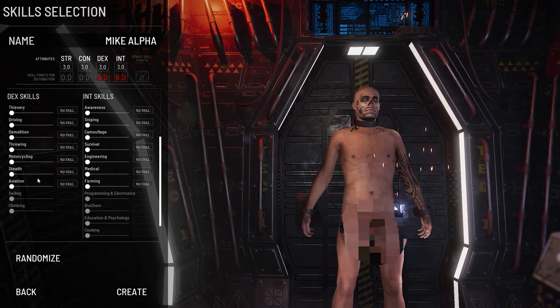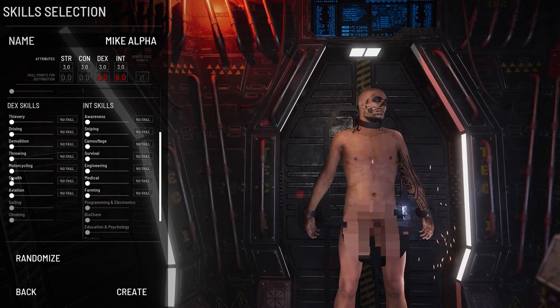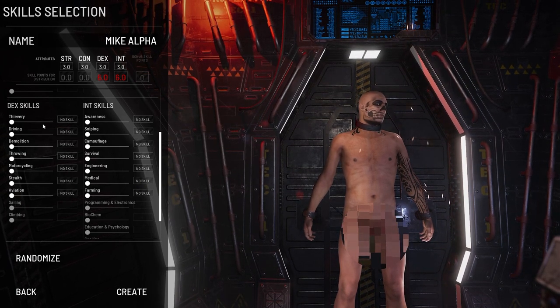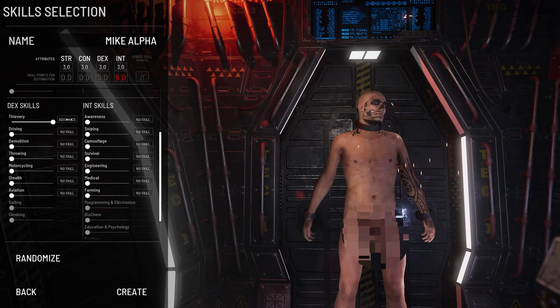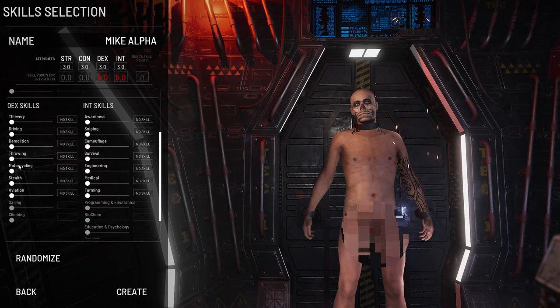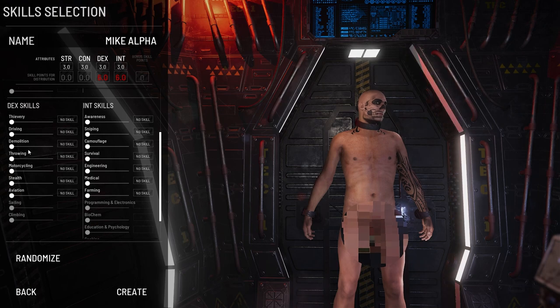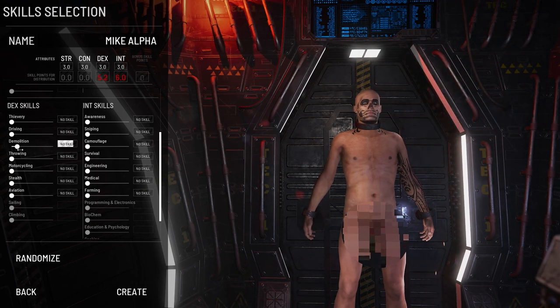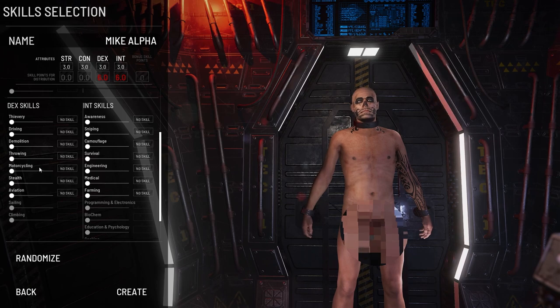For dexterity skills, I'm not really going to do base raiding as a soloist right now, but I do want to be able to pick locks. With regular locks in the game it's really not that big a deal to have no lock picking skill. If you're new, you may want to take advanced thievery just to get the hang of it, but realistically if you've played a while you don't need it. Demolition is cool for building bombs and making explosive arrows if you take at least a basic demolition skill.